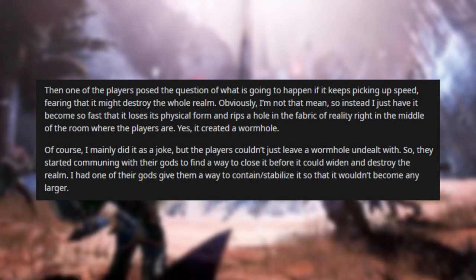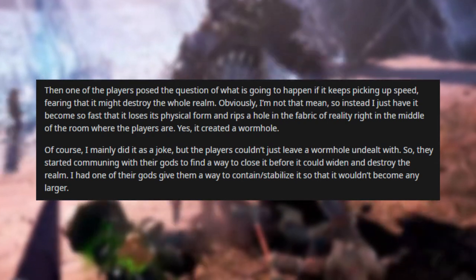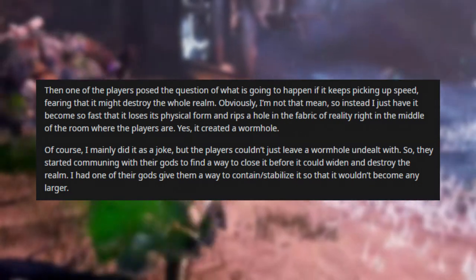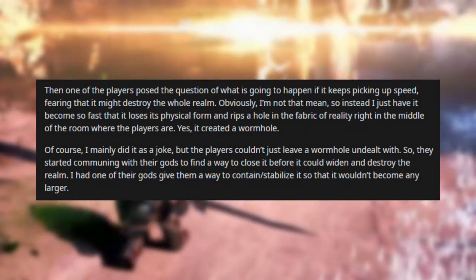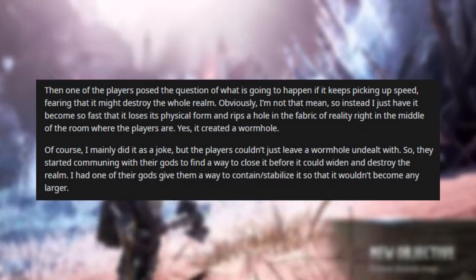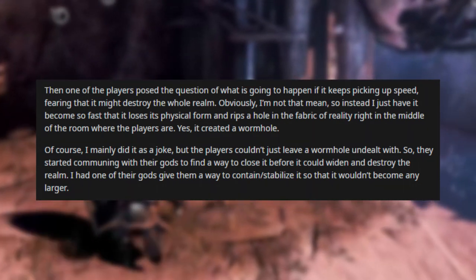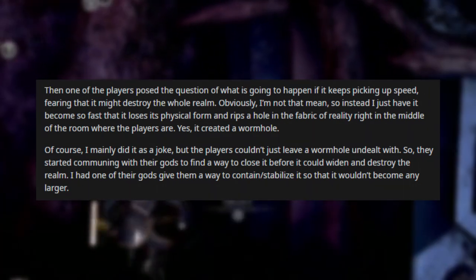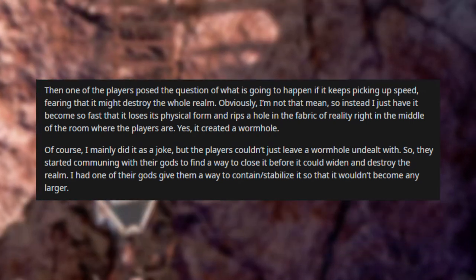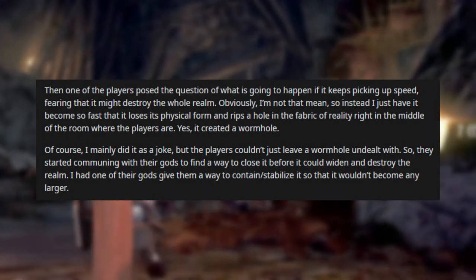One player asked what would happen if it kept picking up speed — fearing it might destroy the whole realm. I'm not that mean, so instead I had it become so fast that it loses its physical form and rips a hole in the fabric of reality right in the middle of the room. Yes, it created a wormhole. I mainly did it as a joke, but the players couldn't just leave a wormhole undealt with, so they started communing with their gods to find a way to close it. I had one of their gods give them a way to stabilize it so it wouldn't widen and destroy the realm.